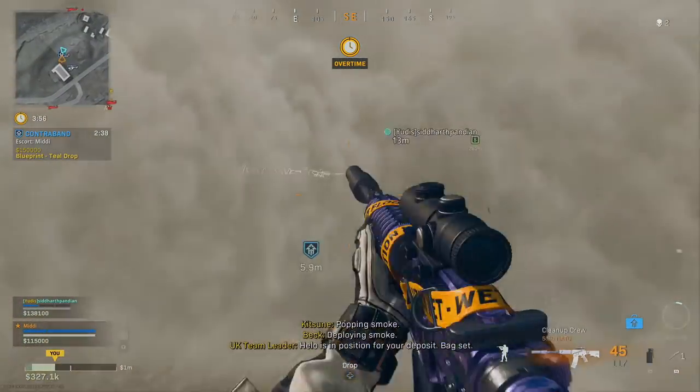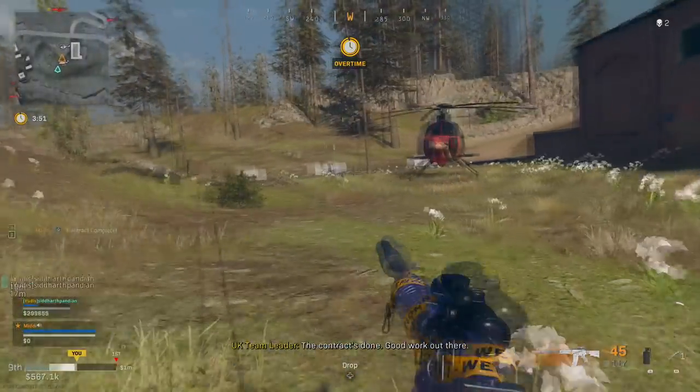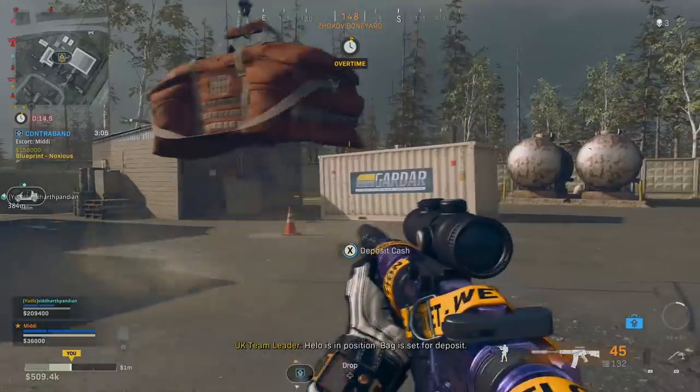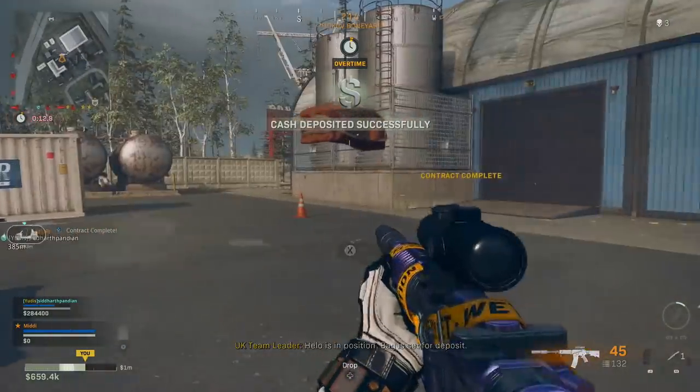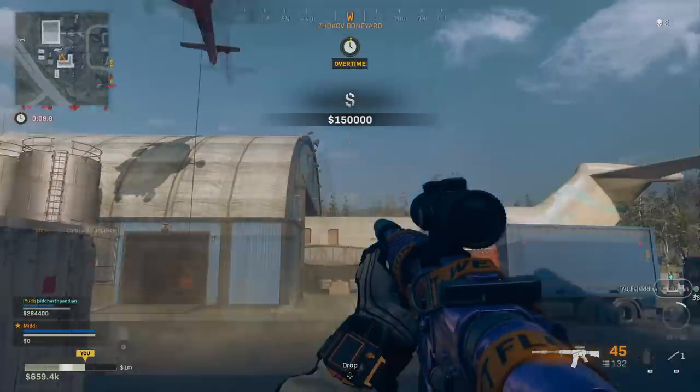People are going to be camping these areas and hunting you. There's going to be a notification on the map when a helicopter's coming over, so you have to play it a little bit safer. I was able to get two contraband contracts done per game, so you can rush through this pretty quickly — you've just got to be wary of other players.